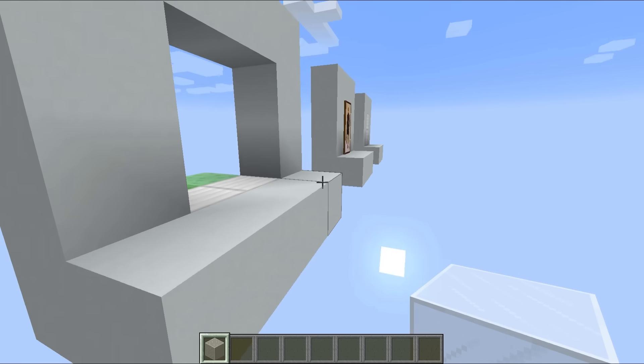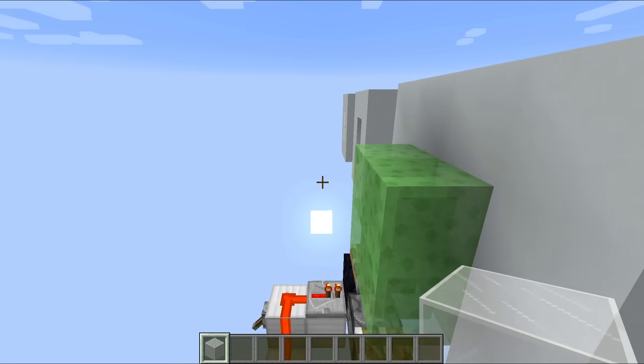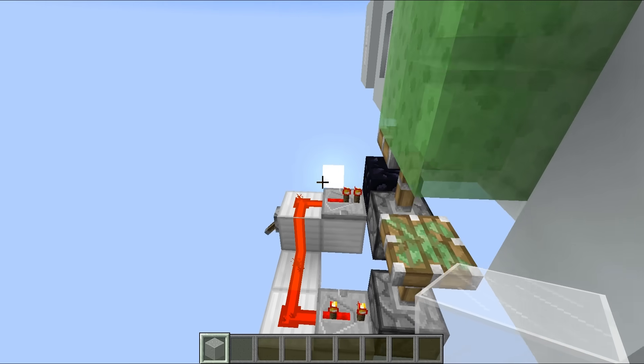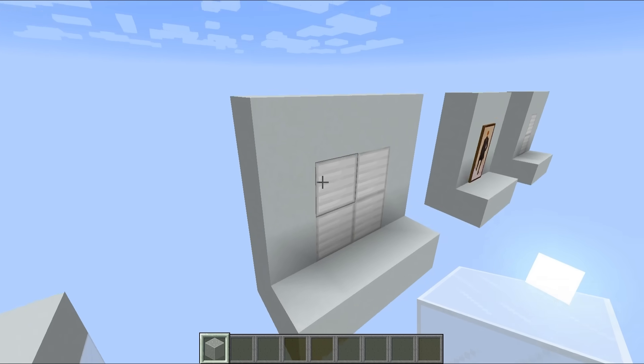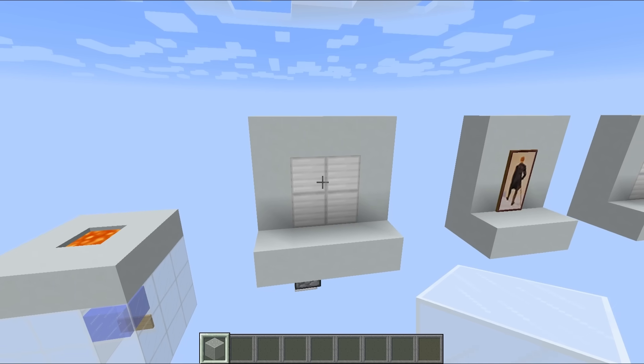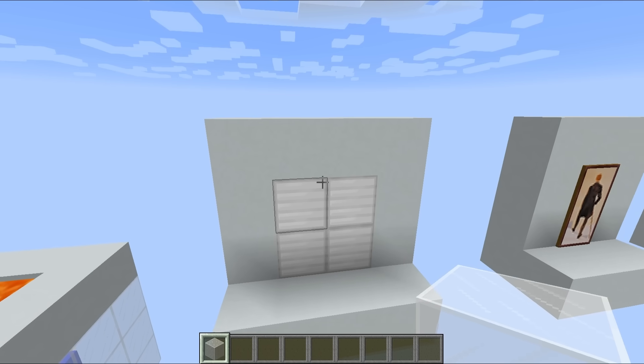There we go — the blocks have dropped down into the floor. It has a really cool opening sequence and is also very simple to build, involving just three pieces of redstone dust, two repeaters, and two sticky pistons, as well as a bunch of slime blocks. Positives: looks awesome and is incredibly simple to build.